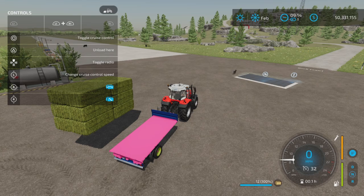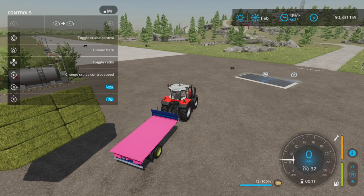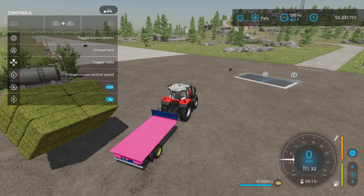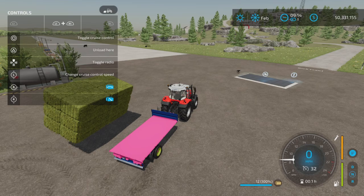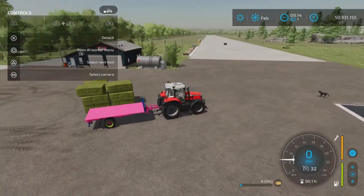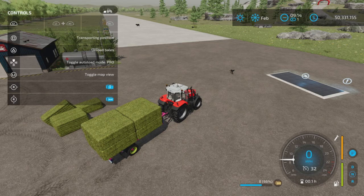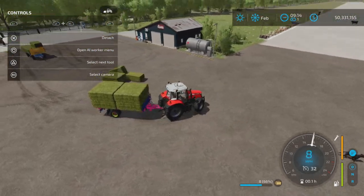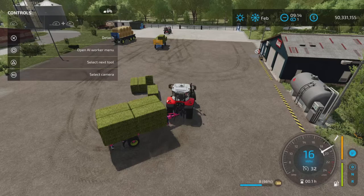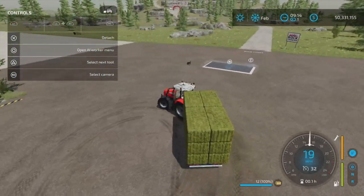R1 and right stick can swivel or tilt. L1 and R1 — we can rotate and move forward and backwards. Quite a lot of range of movement there. And then finally, L1 and triangle will drop them. To load them up again, L1 and triangle, and then square, and we can load them back up again. So it's just like any other autoload wagon.